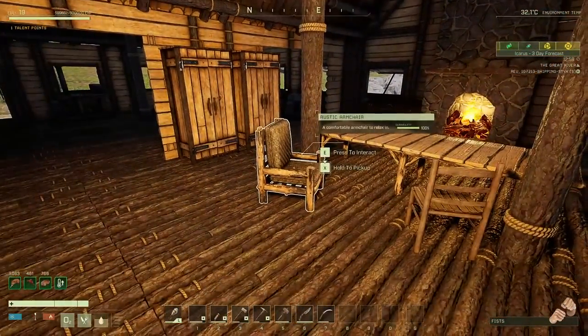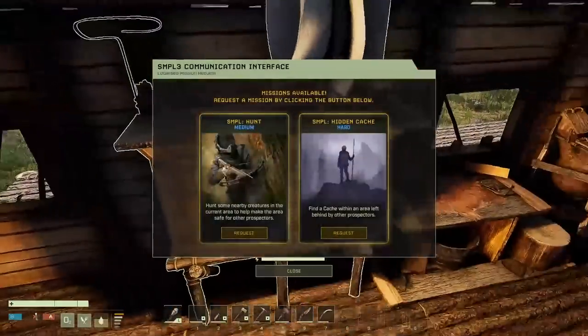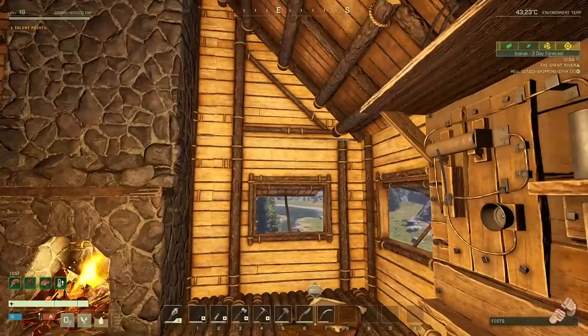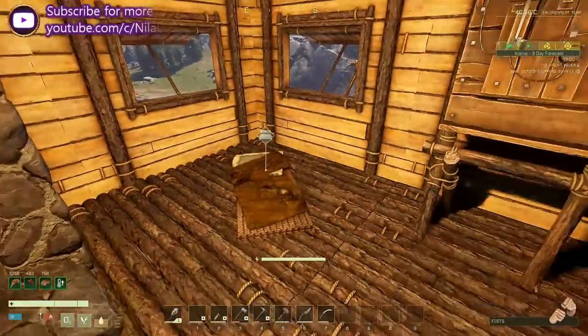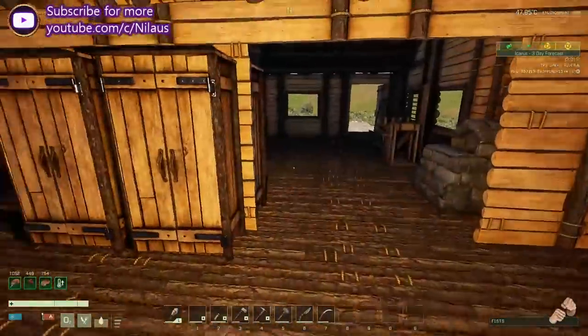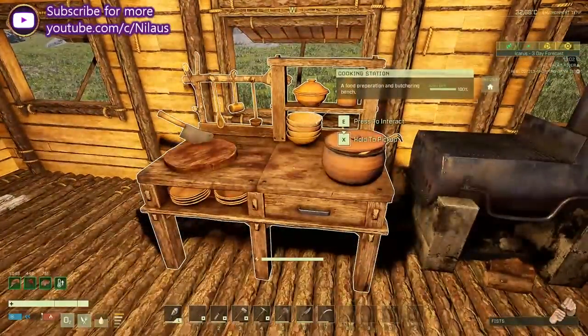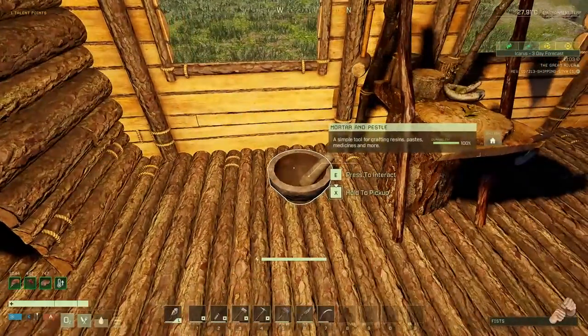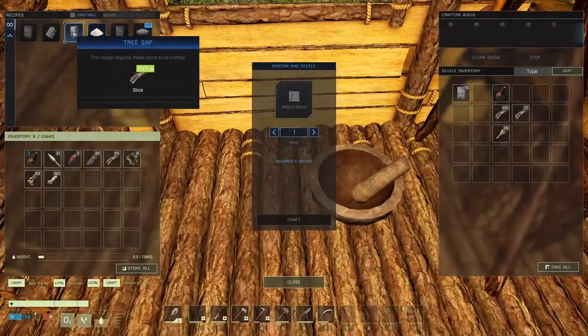Look at this cozy place. We have a table — I got this from one of these missions. We have our very modest bedroll and a chimney here. We have now got the cupboards, they are nice. We got over here a cooking station and a potbelly stove. We got the mortar and pestle — this is where we can primarily make epoxy.